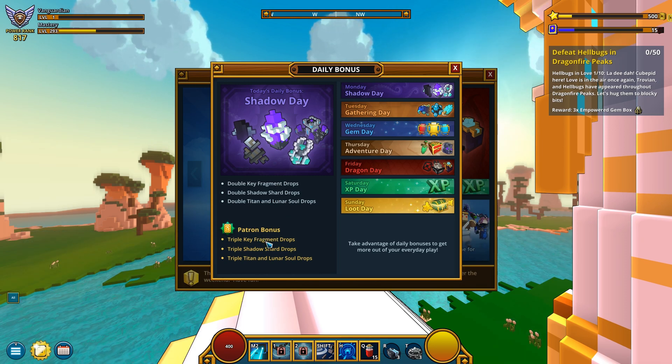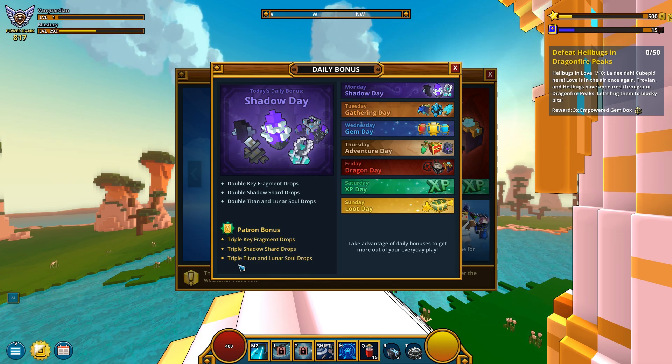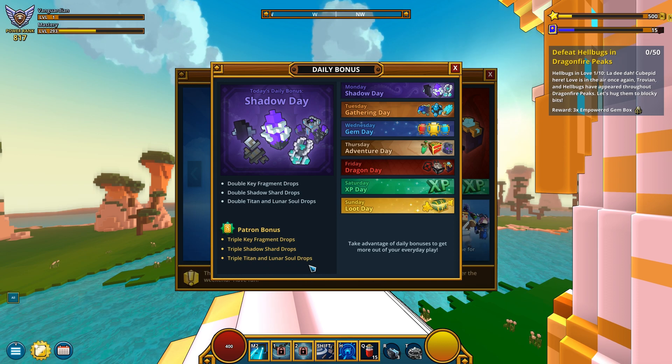There's more — a patron bonus: triple key fragment drops, triple Shadow Shard drops, and triple Titan and Lunar Soul drops. Nice.